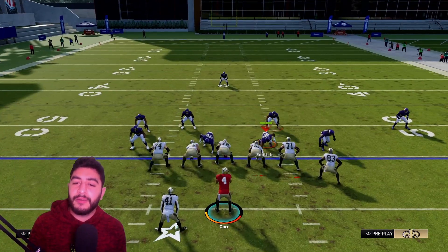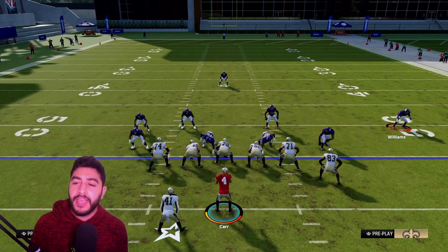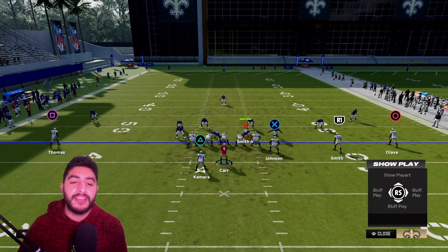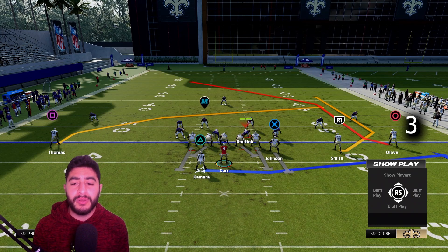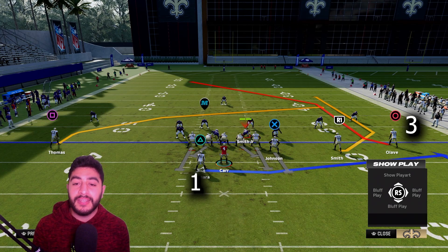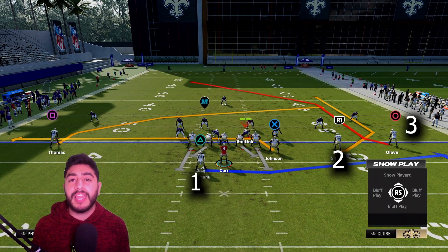This play is also in the Bears, Commanders, and Spread playbooks, so you don't necessarily have to be in the Chiefs. We're in motion pump and go, and we're going to start with some Cover 3 on the defensive side. Take note that there are two zones on the right side of the field — the deep one and the curl flat. That's important because we are sending three routes to that side of the field. We got a pretty unique play: the motion flat with the running back going right, the wheel route going right, and the post route on Olave.